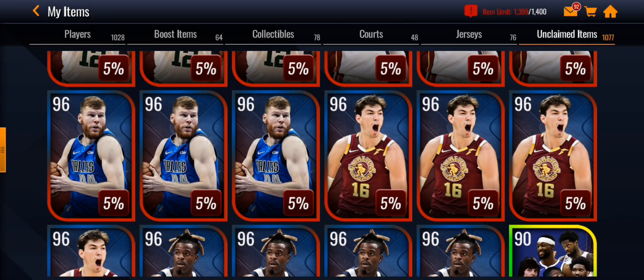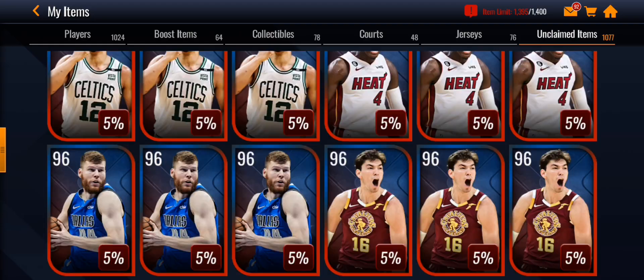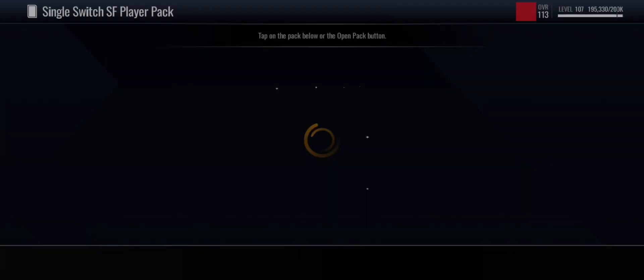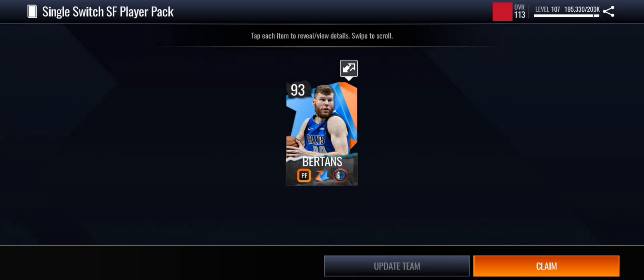90 overall Elgin Baylor, alright. Let's open some more. I'm going to just open five more of these and then the pack opening will be over. Let's open a Davis Bertans pack. Let's see if we can get a 96 — we already did get a 96, so we basically pulled a 5% pull. We pulled that 93 overall. That's pretty good.